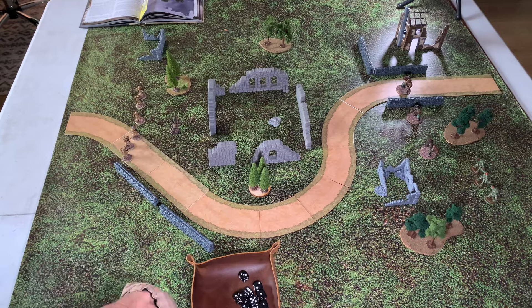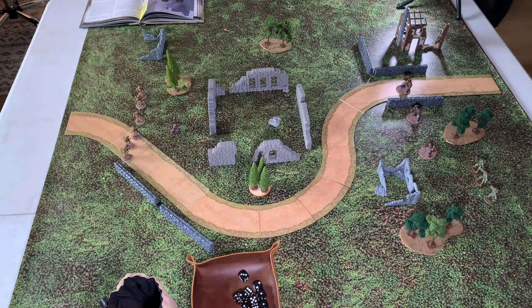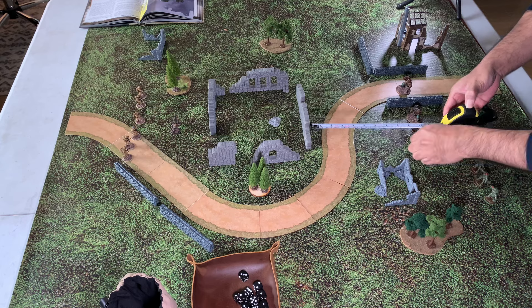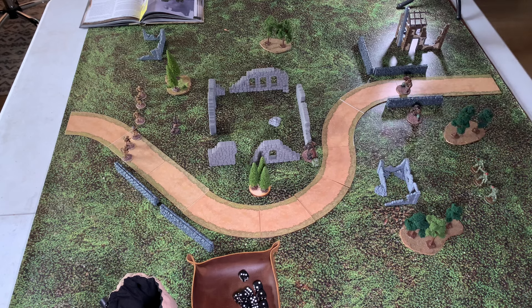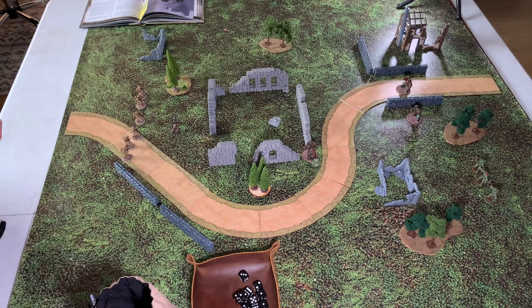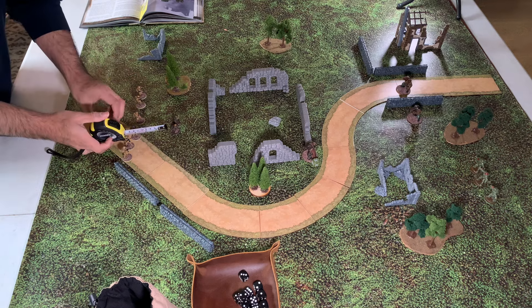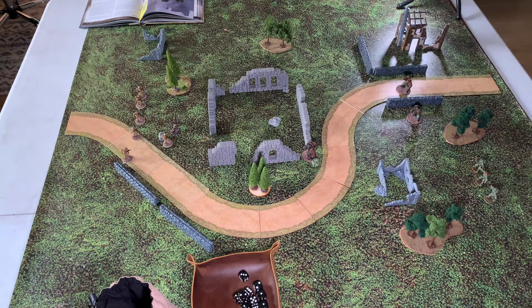Top of turn two. The first order is Soviet. We run one of the Ursus troops up. However, we draw Germans and advance one of the Wehrmacht Infantry four inches, then he shoots with his assault rifle at 18 inches range — it's 14 inches, so long range.